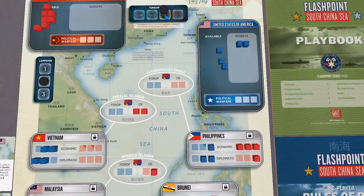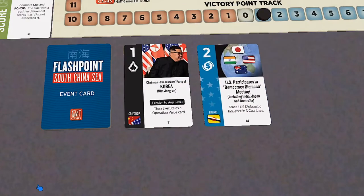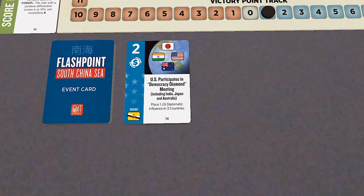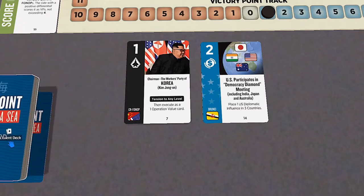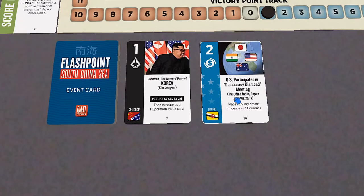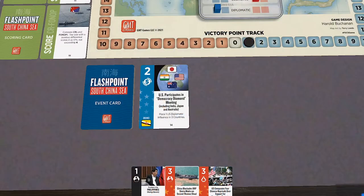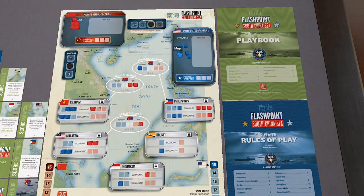I'm going to flip the Vietnam scoring card as well as the economic one since I forgot to flip it earlier. I'll play Kim Jong-un's card, lower the tension to medium, and then play a phone op. This is another neat trick: you can lower the tension real quick and then it bounces back up. My opponent attempts some political warfare, but fortunately it does not occur as the drawn card is higher than their event card. So they get to go again and place a cube in Vietnam and one in Malaysia — a pretty powerful play when they miss the political warfare.